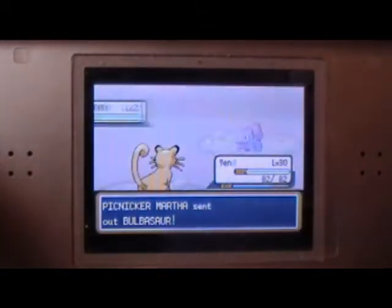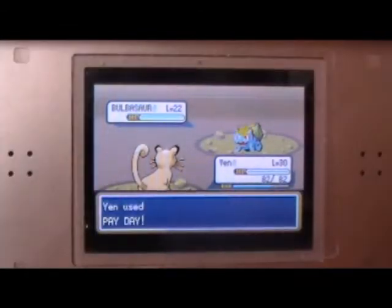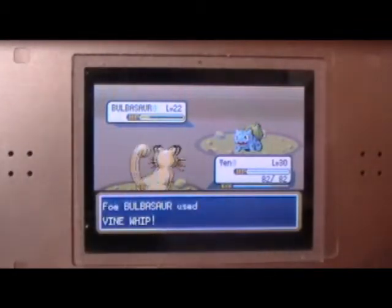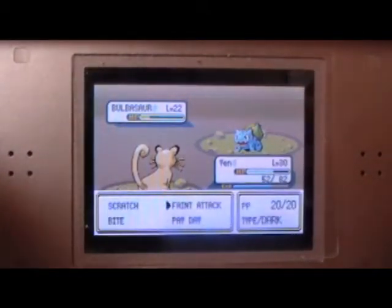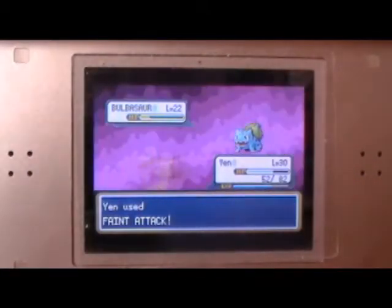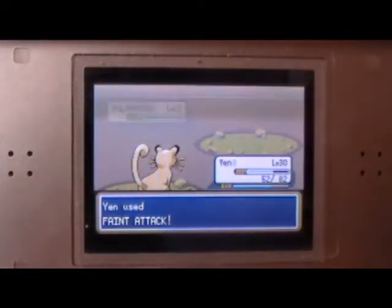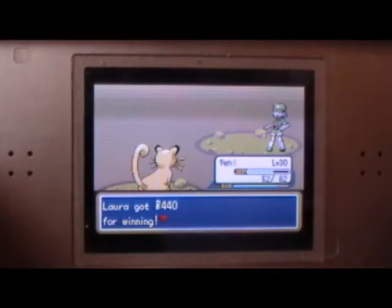Bulbasaur! Wait, how did you get a Bulbasaur? The only one I know of was back in Professor Oak's lab, and last I heard Blue took it. Oh, you get a critical hit too - that's not fair!